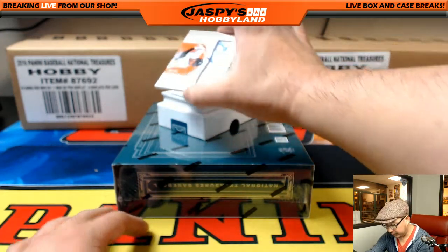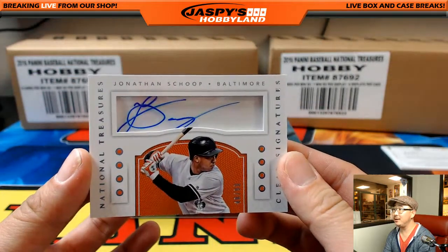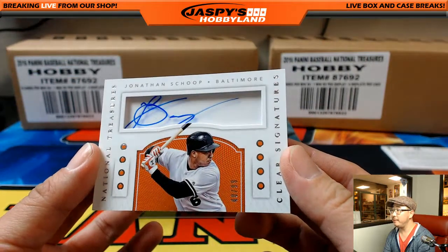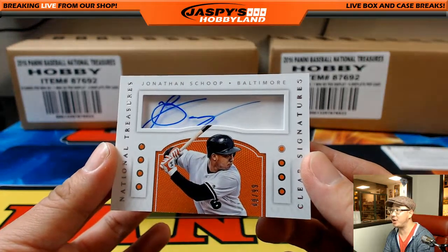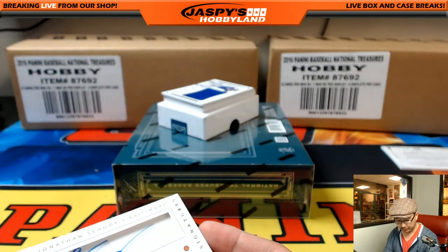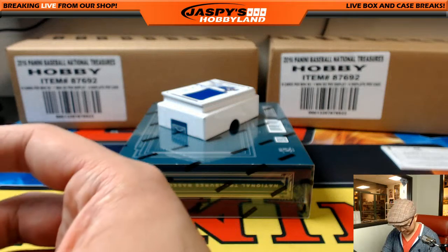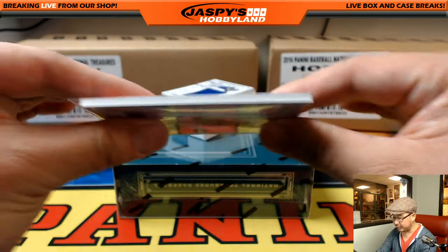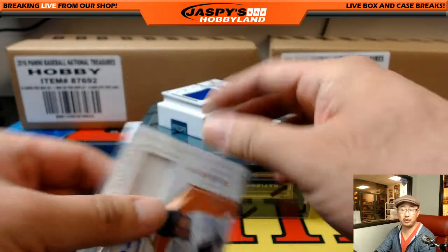And clear signatures — another Jonathan. So Jonathan Gray and Jonathan Scope, 40 out of 99. Scope — that's another one for Travis Neve. He got a couple of Jonathans. 40 out of 99 clear signatures. They make the clear signatures on a heavier card stock.